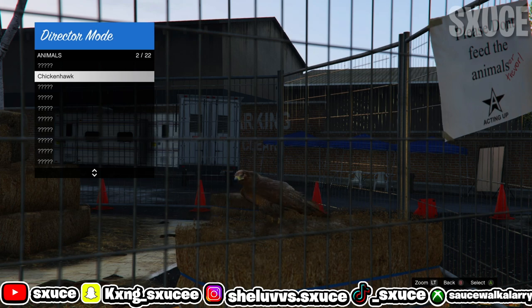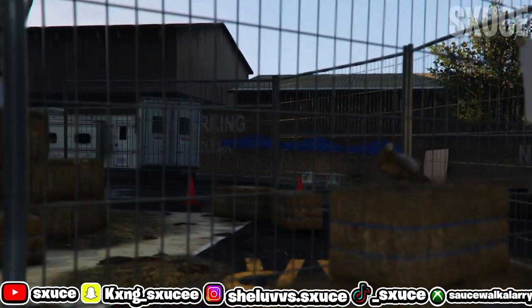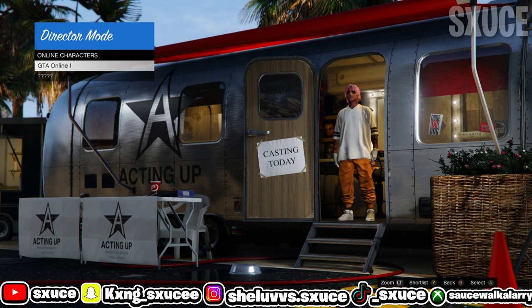Once you guys shortlist the bird, go ahead and back out, go to online characters, and hit either Y or triangle again to shortlist your online character. Once you guys shortlist your online character and your bird, just go ahead and back out and exit to story mode.